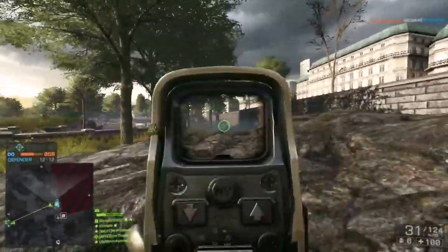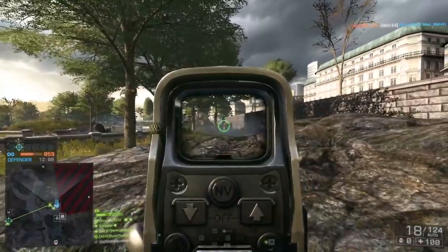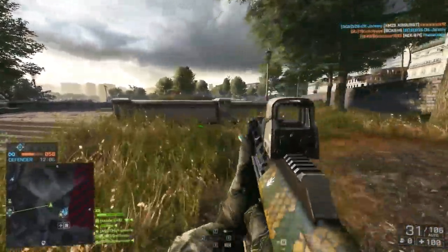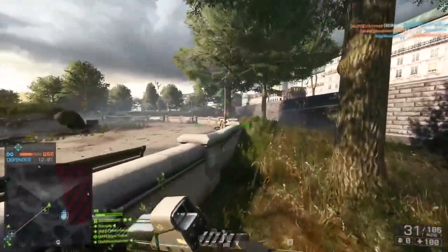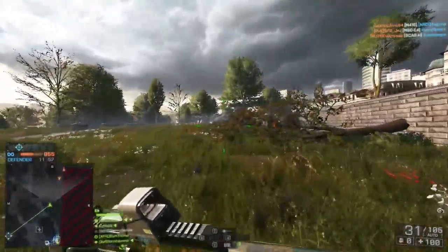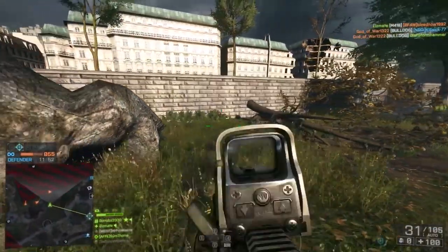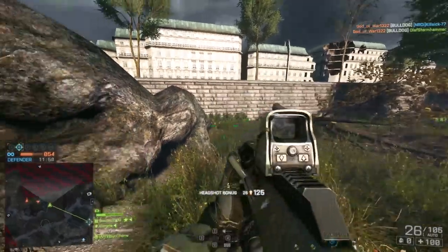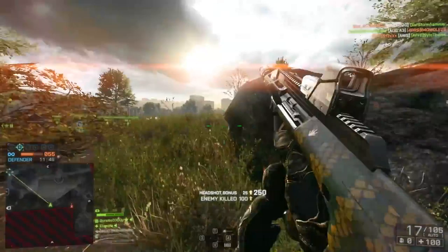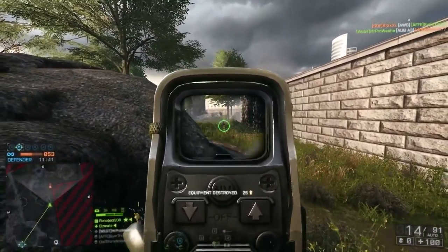Hit markers. My standard hit marker has stayed white, and this is purely so it makes it nice and easy for me to see if I've just hit somebody in the leg, in the chest or in the arm — and it makes it very easy to differentiate that colour between the other two types of hit markers. Headshot notifier is red, and this mimics Battlefield Hardline. That's where we first saw it in the Battlefield franchise, where the hit marker changed colour if you hit them in the head, and I thought that was a really good choice so I've made mine red as well.